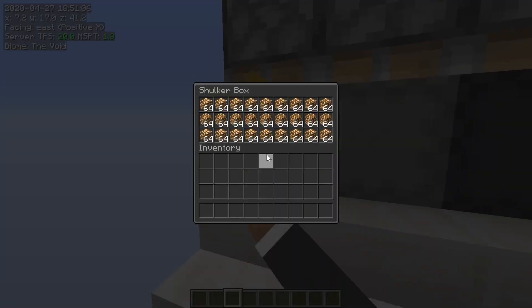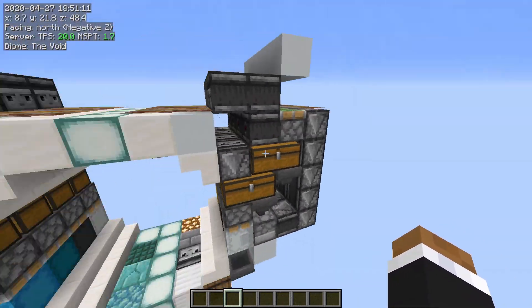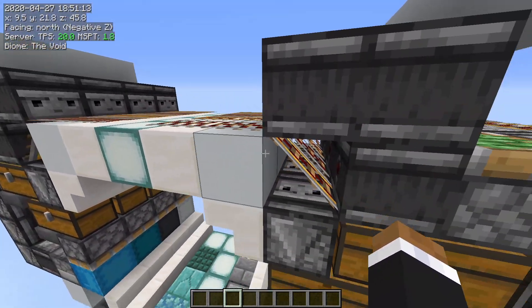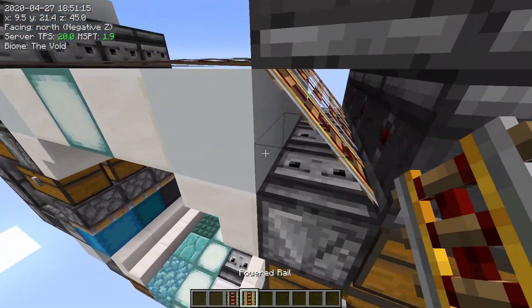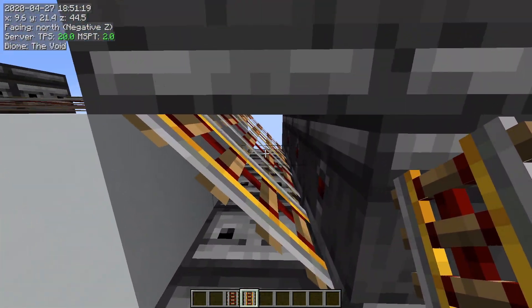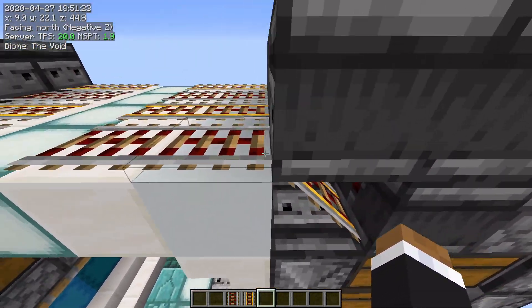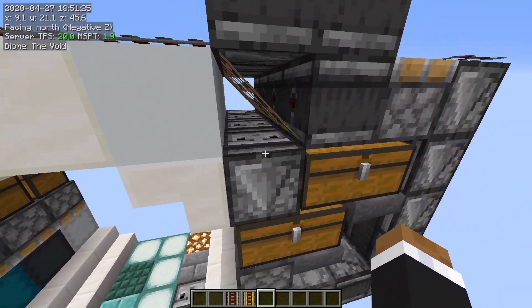So it should cover all your bulk storage needs. It's one-wide tileable, so you can have it go out as far as you like. Also a little thing to note: I had to alternate the rails here. So this is an activator rail and this is a powered rail, and that's an activator rail, that's a powered rail — just because the two rails don't interact with each other.